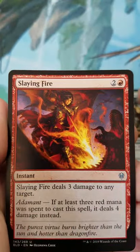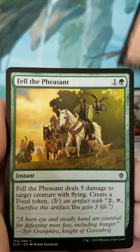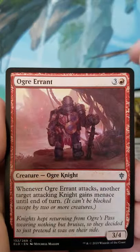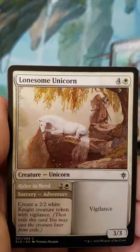Moving the word to the back, let's see what we start with. Oak Haim Adversary, Slaying Fire, Loctwain Paladin, Dwarven Mine, Fell the Pheasant, Ogre Errant, Jousting Dummy, Wolf's Quarry, Wildwood Tracker, Mantle of Tides, Lonesome Unicorn, Blow Your House Down.